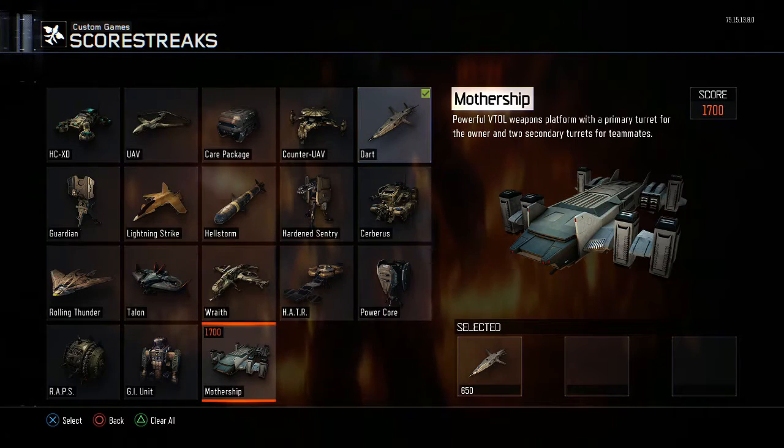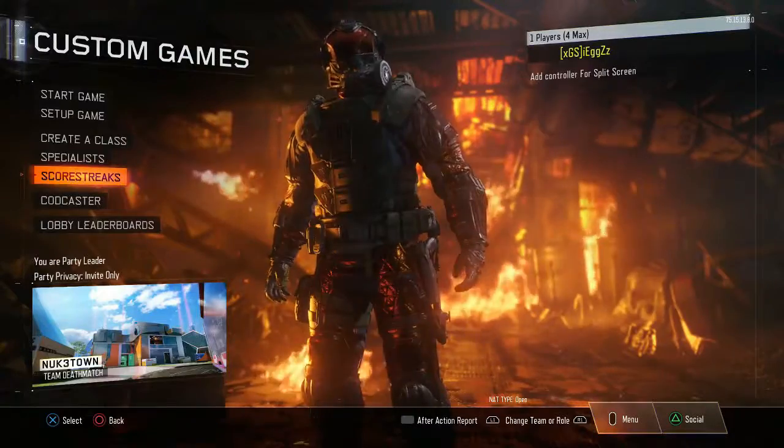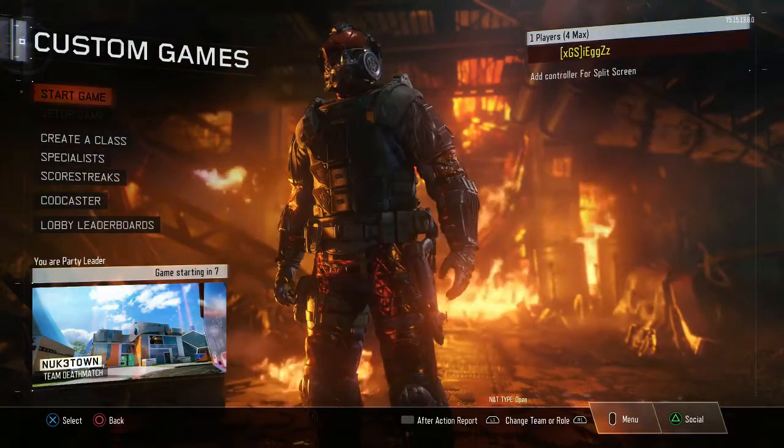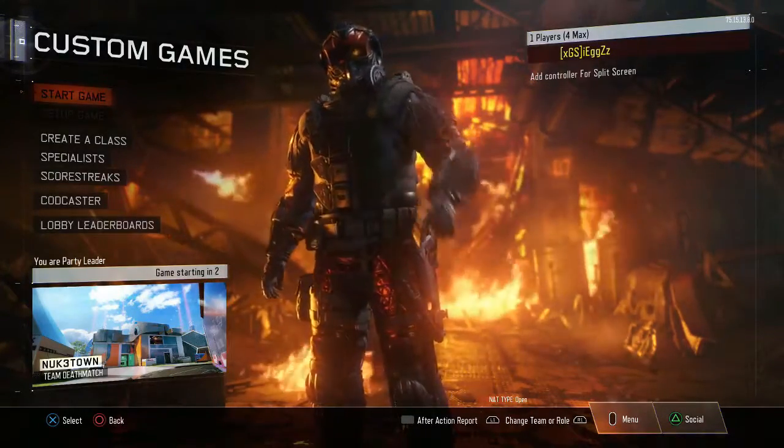After you've done that, you want to make sure your game settings are set to a times 5 multiplier. You can do this online, but I'm just showing you for the purpose of this video how to do it in a custom game. Once it's loaded up, set the multiplier to 5 and set 1 bot so you can get the kills and the streaks.